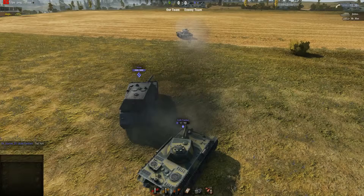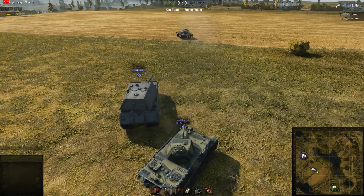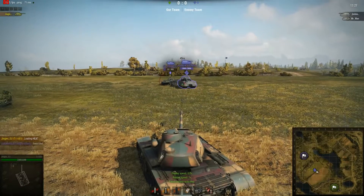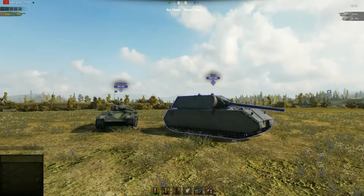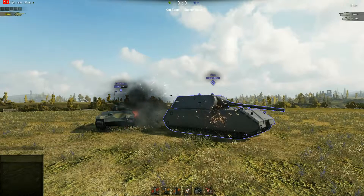Thank you to J Holmes 98 and Mr. Mantis for helping me demonstrate the new ricochet system in patch 9.3. It does mean that when you're shooting at heavily armored targets like the Maus and there are friendly tanks in close proximity, you better be damn sure your shot's going to penetrate — otherwise you could end up getting your account suspended for team damage. As always folks, take care and I'll catch you next time.